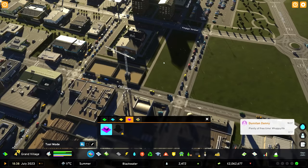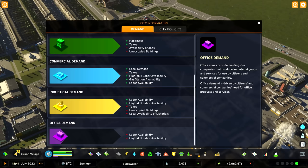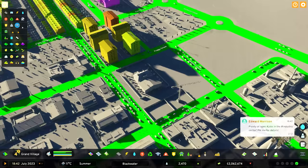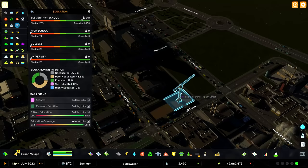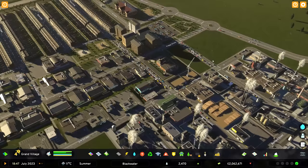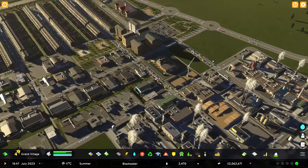These offices may take a while to fill in — high-skill labor availability is low right now. But as we get more educated residents filtering in, they should fill no problem. They're going to be hosting software companies, a financial firm, insurance, and a little media company called Indie Lizard Software. All well and good.